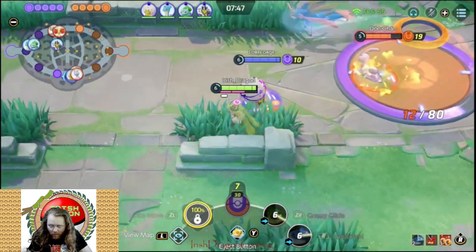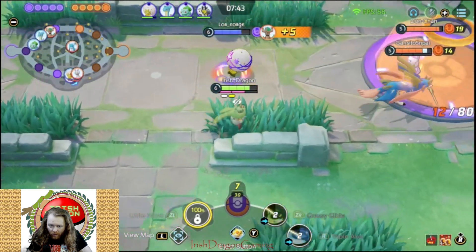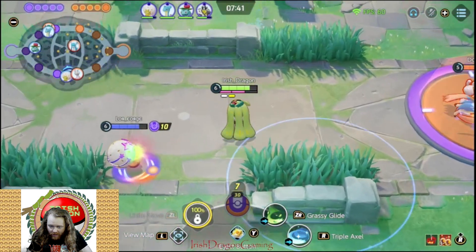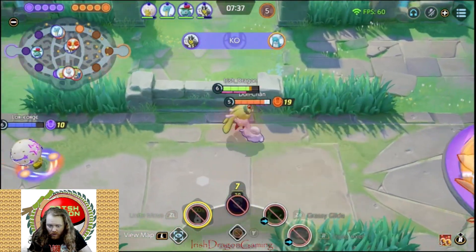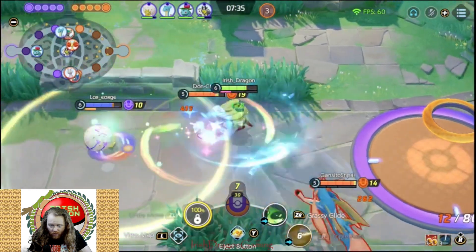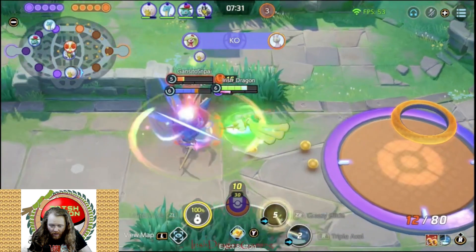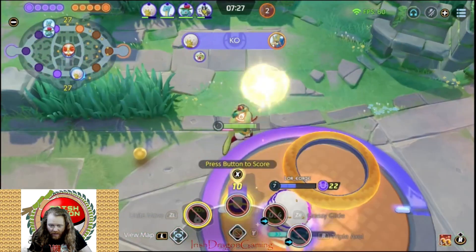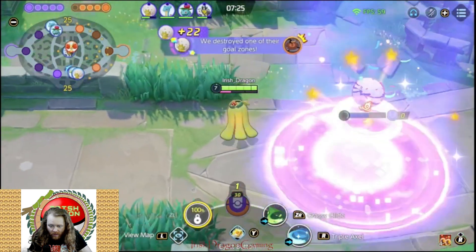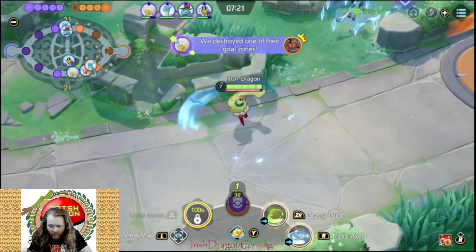Now we have access to Queenly Majesty — it is a showstopper. This LD is very aggressive. Look at that Grassy Glide hit — it pulls them right out of the goal. Getting my boosted attacks ready to move in with Queenly Majesty for all the extra moves and immediate cooldowns. We Triple Axel through, Grassy Glide — boom — pop them out, get the KO, and back into our moves. That's four stacks, not five because they broke it, but it's okay.